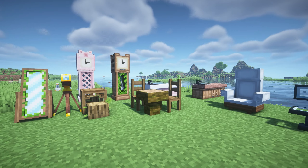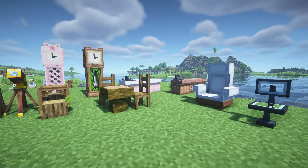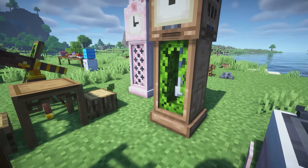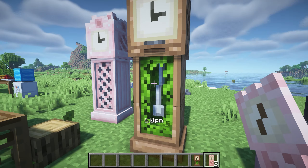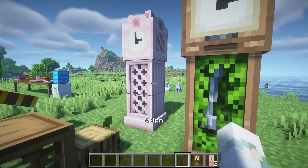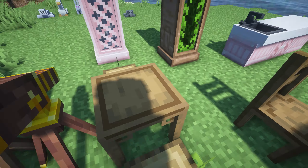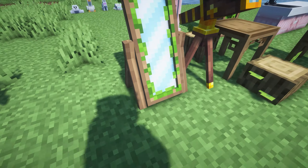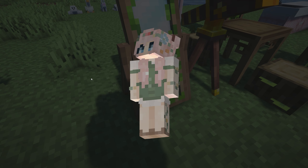This next Minecraft mod is called Lookie's Cozy Home and it adds some really cozy home furniture such as counters, sinks, and these clocks — if you right click it will tell you the time. It also adds little chairs, tables, a few decorations, and this little mirror which is really cool because you can see your skin.